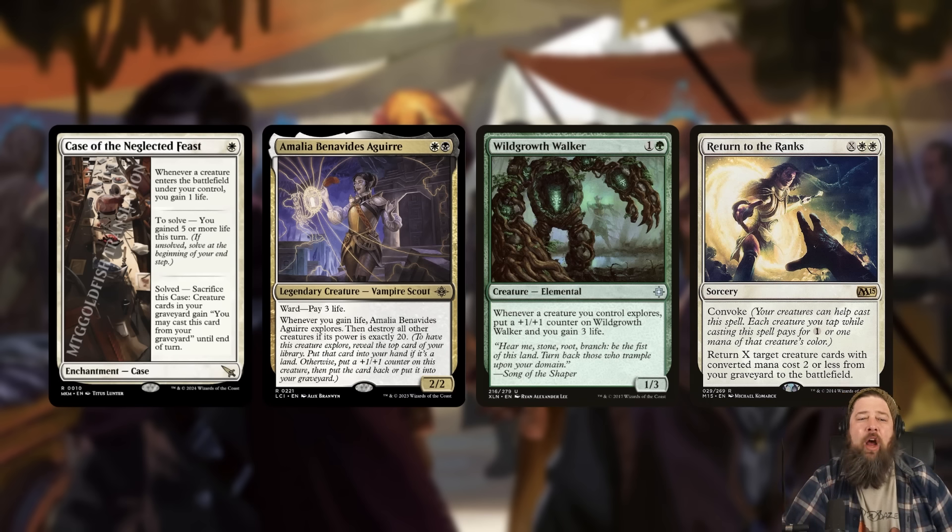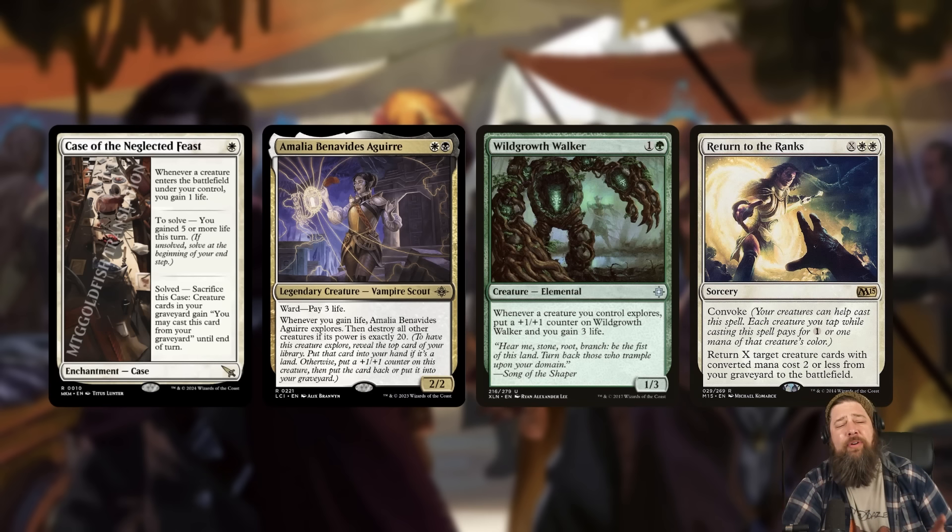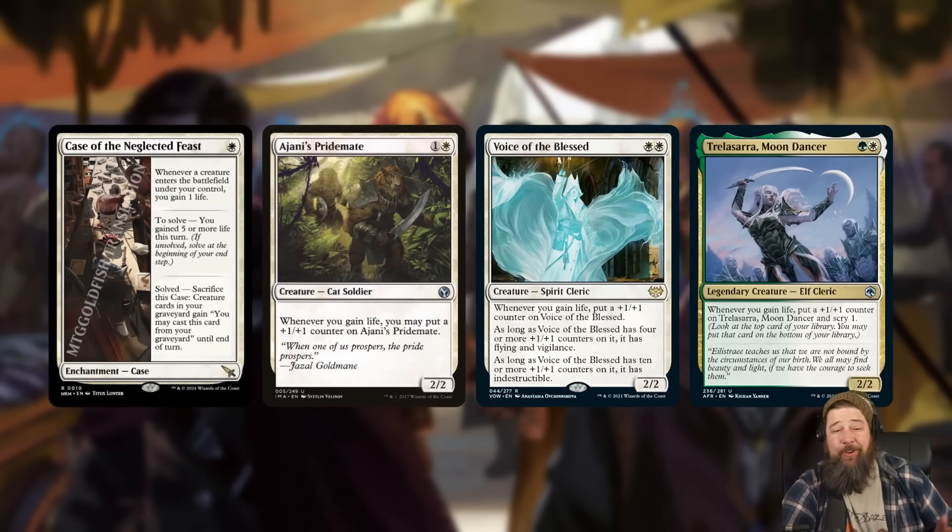Case of the Neglected Feast might just be better than Return to the Ranks in some ways. One of the tricks of that deck is you explore with Ayli until you find Return to the Ranks and leave it on top, then after you blow up your board you reanimate your combo. Case of the Neglected Feast is going to be worse at that specific trick, but on the other hand it's much better in your hand — you can just run it out on turn one, it enables the combo by giving you an ETB gain life effect, and once it solves, it essentially does everything Return to the Ranks does.